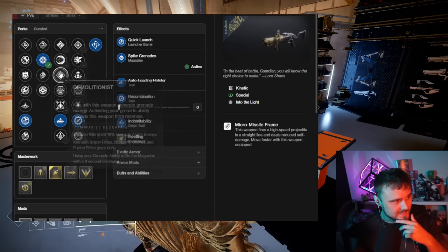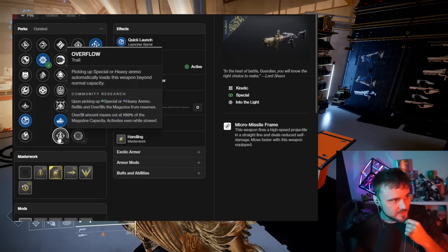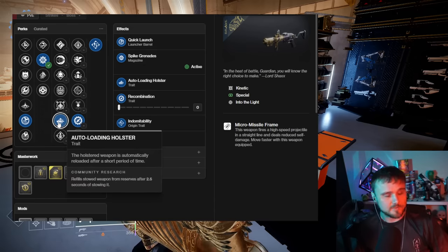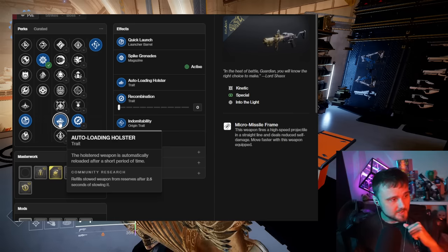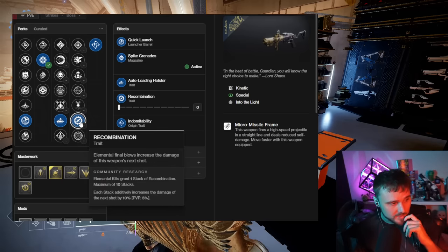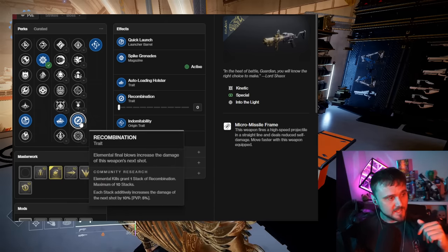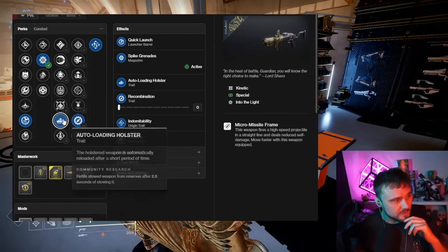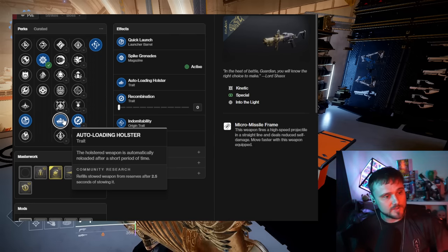In the left column you've got Ambitious Assassin, Demo, Lead from Gold, Auto-Loading, and Overflow. I think Auto-Loading is going to be the best overall, because the most common playstyle is spamming Sunshot shots to build up Recombination stacks fast, then swapping to Mountaintop to shoot at a champion or boss for massive damage in a single shot. This weapon is mostly used for clearing majors and shooting at bosses — it's not really an ad-clear weapon.